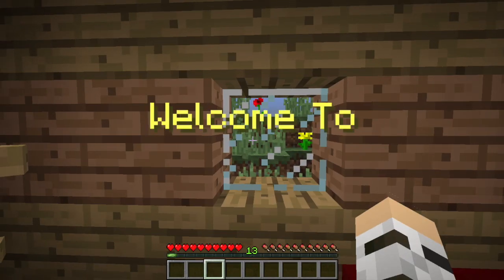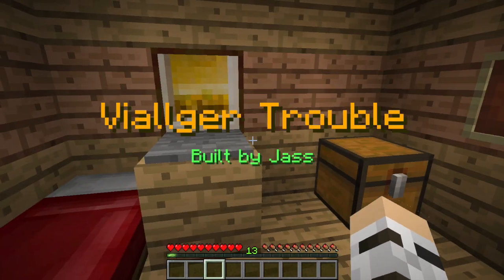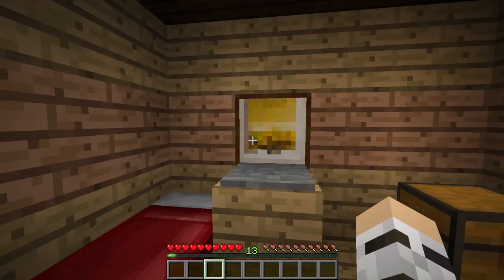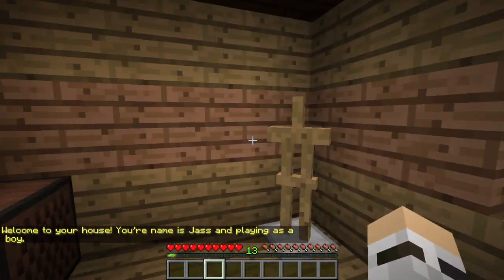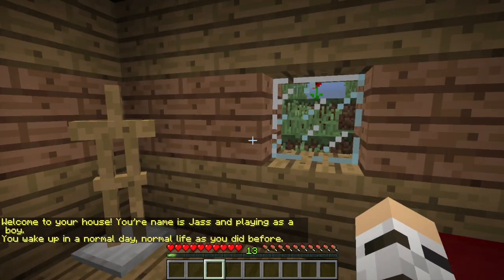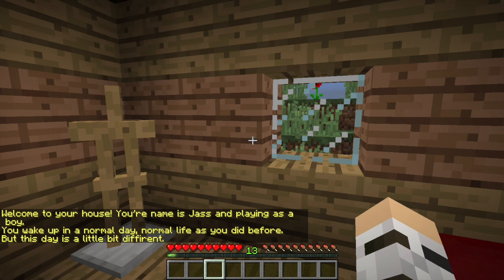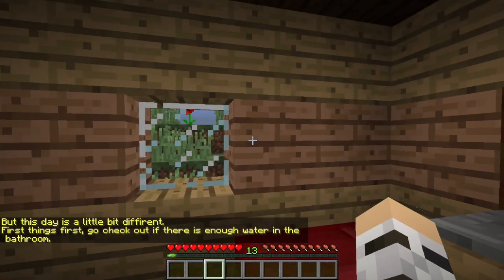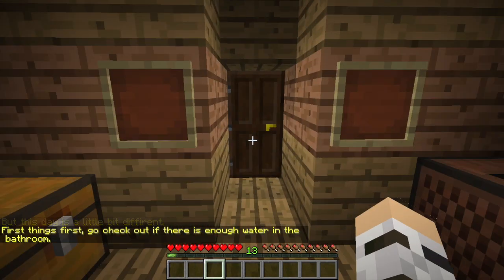Let's press this and start. Welcome to Villager Trouble, built by Jazz. And I will not hit that painting, so I just might pull off the wall. Welcome to your house. Your name is Jazz and you're playing as a boy. You wake up in a normal day, normal life as you did before. But this day is a little bit different. First things first, go check out if there's enough water in the bathroom. What a weird way to start the day.